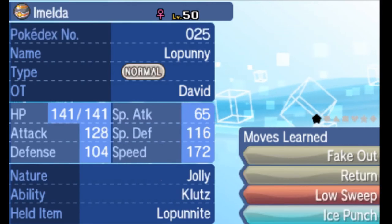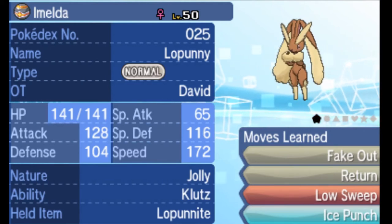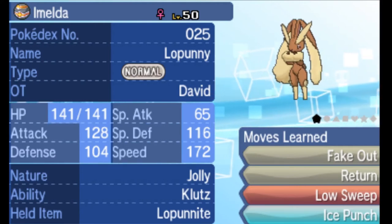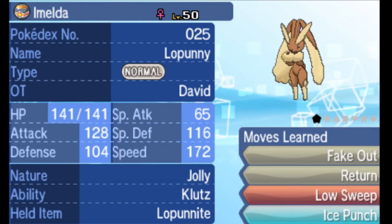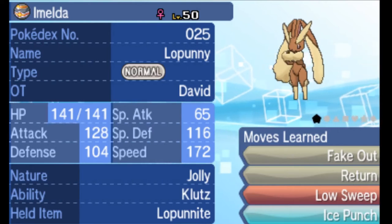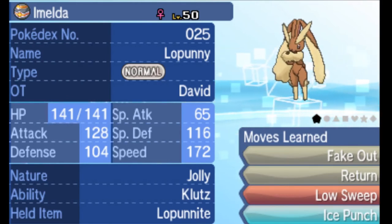Mega fake out users are among the most dangerous because they work in both singles and doubles — they have the firepower and speed to make use of their moves. Imelda, my Mega, can fake out and follow up on the same turn with massive normal-type damage, potentially removing a Focus Sash. Because she's so much faster after Mega Evolution, she can follow up with Return for max damage, Low Sweep for Fighting-type coverage, or Ice Punch against Dragon types.